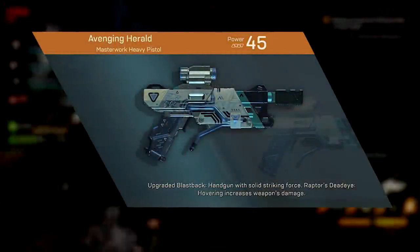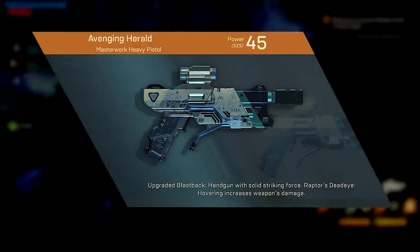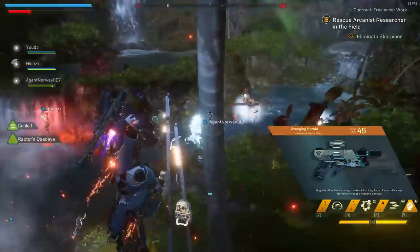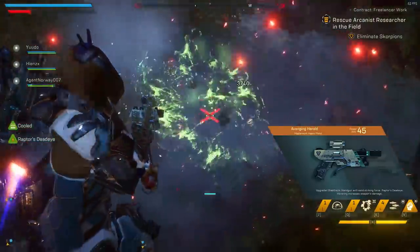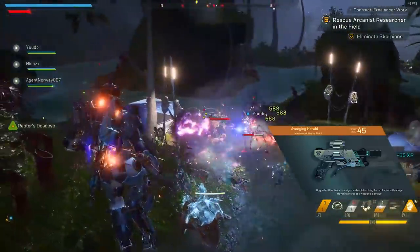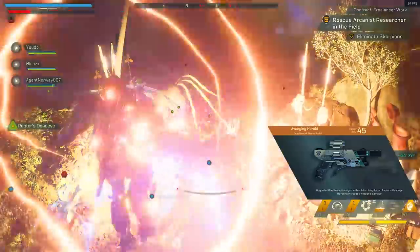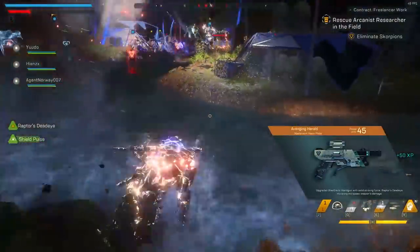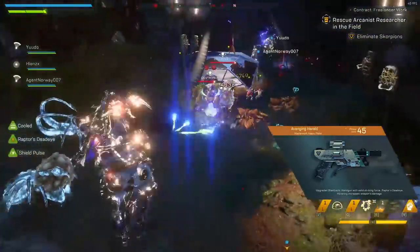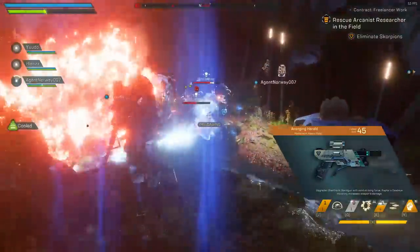Going back on track, the Heavy Pistol Avenging Herald increases your weapon damage by 200%. Out of the three heavy pistols, Avenging Herald does the most base damage but has the slowest RPM, and is definitely one of the better weapons in the game. It's amazing for Storms and Rangers that often find themselves hovering in the air. It also increases all other weapon damage as you hover — so if you have a Devastator Sniper Rifle equipped, you'll do even more damage with it just because you have Avenging Herald on your person. Not to mention you can stack these, so two Avenging Heralds increases your damage by 400%.